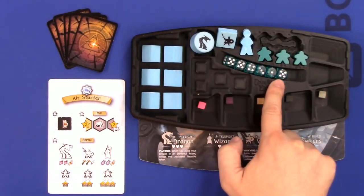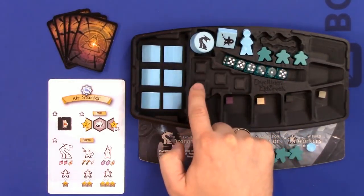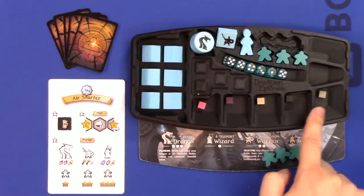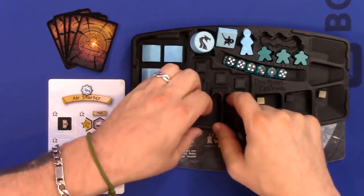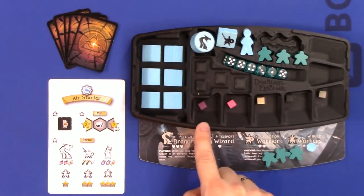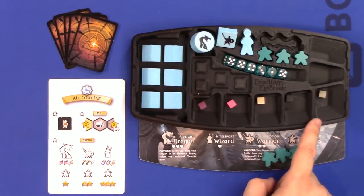There is a little cutout for all six of your combat dice. There are treasure slots — a max of four that you can have — and resource trays. We start with a gem, a potion, a scroll, a tool, and a sword.